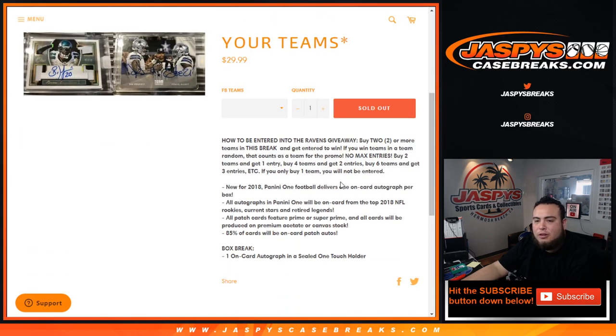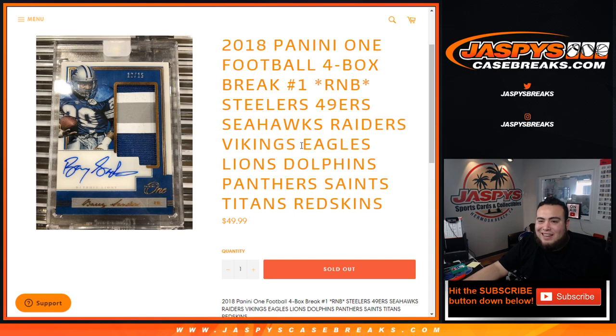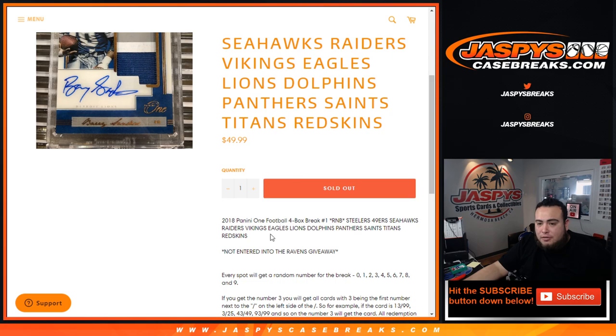How to get entered to win the Ravens? All you have to do is buy 2 or more teams in this break. You buy 2 teams, you get 1 entry. You buy 4 teams, you get 2 entries. You buy 6 teams, you get 3 entries, etc. If you only buy 1 team, you will not be entered. We actually had a couple random number blocks to sell the remaining 18 teams.